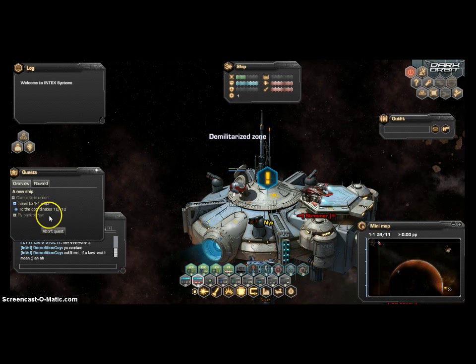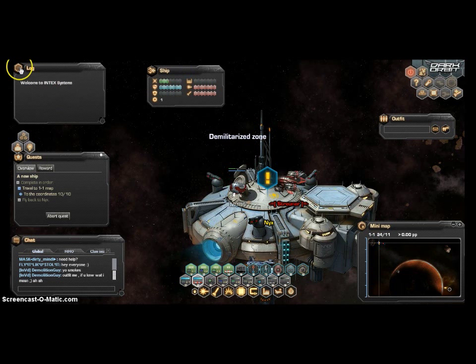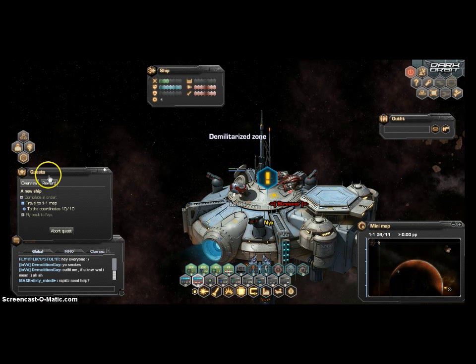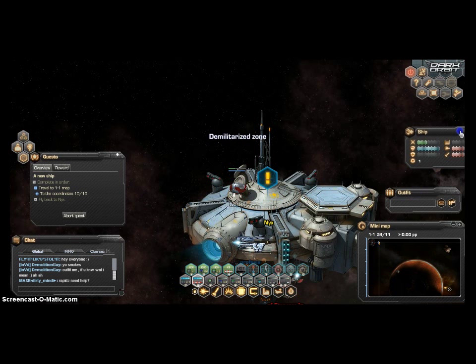There's the chat box. You can move these interfaces around. Here's your status of your ship, and a combat log that I don't really need. Here's my quest overview. I can get the reward. Here's the chat and minimap. I can friend people here, and here's my ship status that I'll put over here.